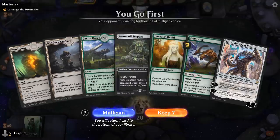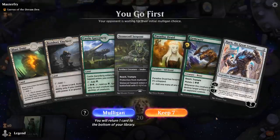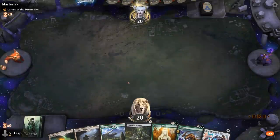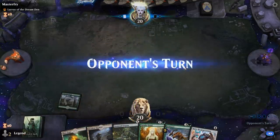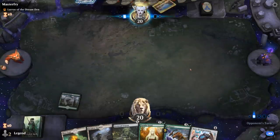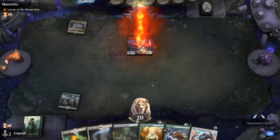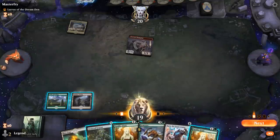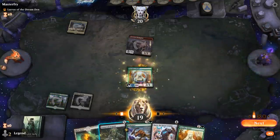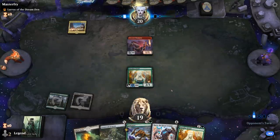We're on the play facing a Lurrus deck — it could be Cycling but could also be some sort of Graveyard deck, in which case Karn getting Cage is very useful. We'll keep. It's the Knight Aggro deck — this could be a tough one, although the Blast Zone on one can definitely do a lot of work, so we're not going to show it to them unless we have to.